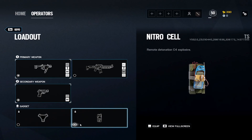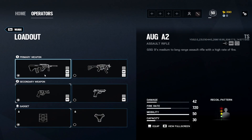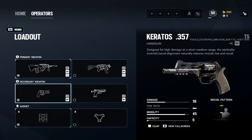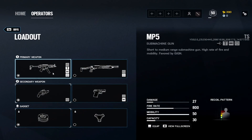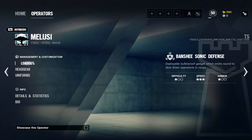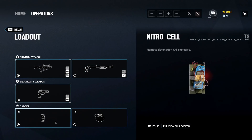Goyo: Vector same exact setup as Mira — or TCSG12 same setup as Kaid. I like the Vector here because I enjoy playing around the shields. P229 with muzzle brake. Nitro cell. Wamaz — actually Oryx: MP5 with no ACOG, holographic, flash hider, vertical grip. Bailiff 410 for making rotation holes and hatches — you'll need this to play Oryx to its full potential. Barbed wire as well. Melusi: T-5 SMG same as Lesion, holographic, flash hider. RG15 with muzzle brake.